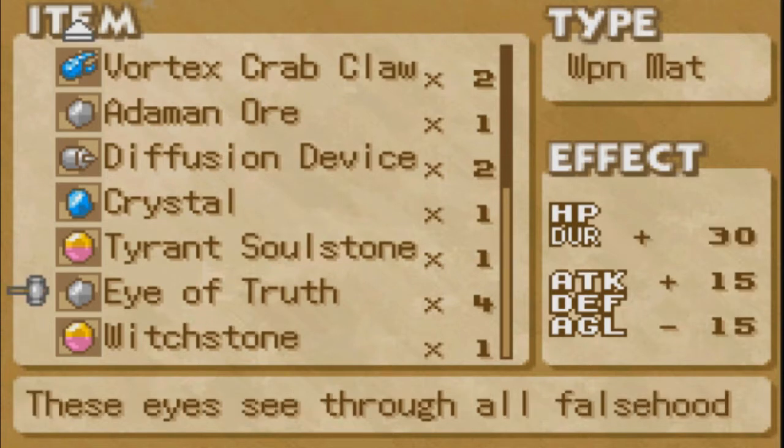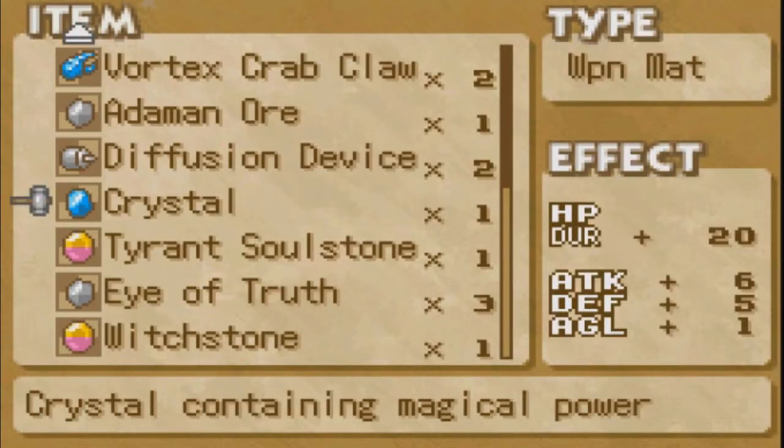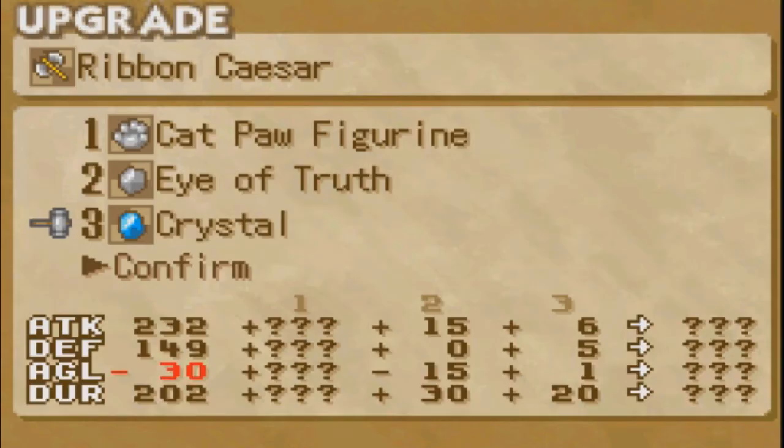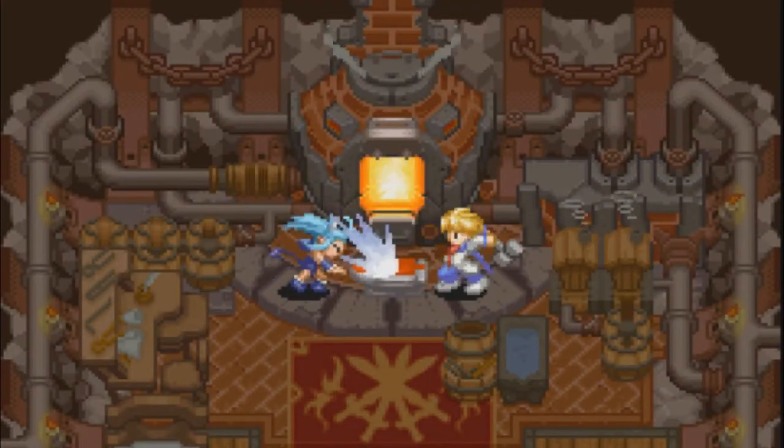You know what, screw it. We'll just use one of those, and then for the last one we'll use a crystal, just because it's generally good all around. And let's hope that there's only one thing here that we know is going to be detrimental, and hopefully the cat paw figurine will counter against that agility drop.